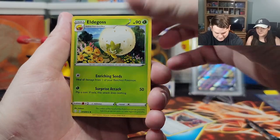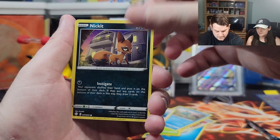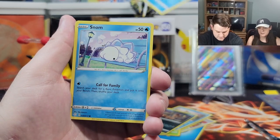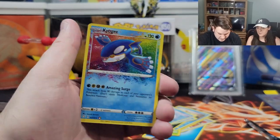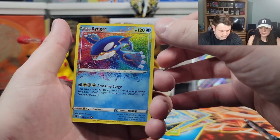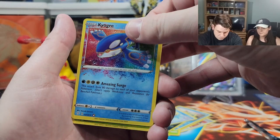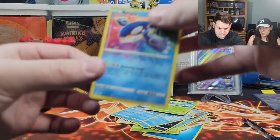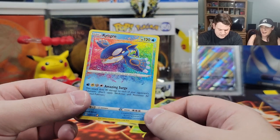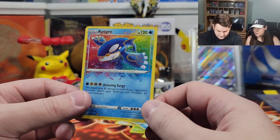Rusted Shield, Eldegoss, Dark Tricks, Chewtle, Eevee, Nickit, Horsea — you love Horsea, I think it's your favorite, right? It's up there, maybe my favorite. Snom. Amazing Rare — Amazing Rare Kyogre! Very nice. We have this one though, right? I think we have all the Amazing Rares in the set. All of them? Yeah, there's only three. We got a hit! We're going to get like four packs with hits like last time. I love these Amazing Rares — I love the colors and the pink splashes on it. Yeah, let's wrap them up.